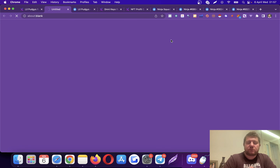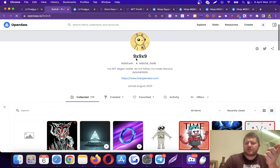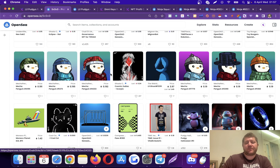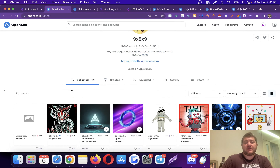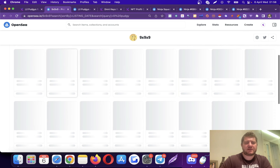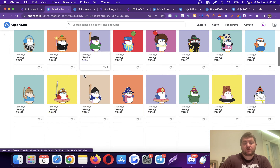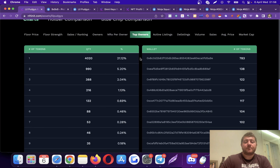This might also be the collection vault, but the system will show you the top owners. You can see this account — I think I know this wallet — and you can see all the penguins. This person has a lot of NFTs including Little Pudgies. As you can see, he holds many many Little Pudgies. You can make the vault analysis here and see the distribution.